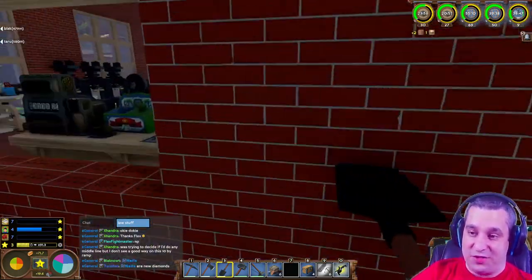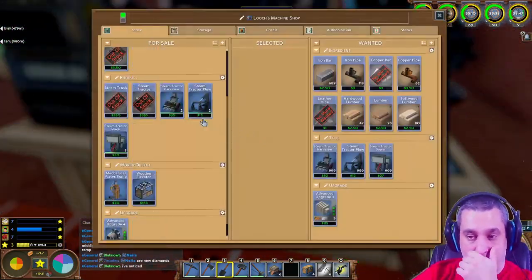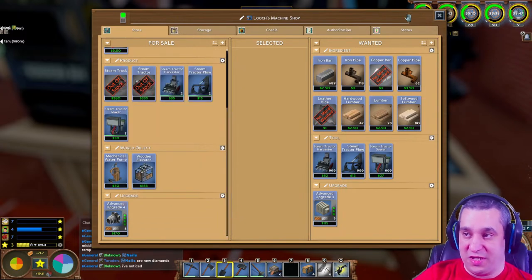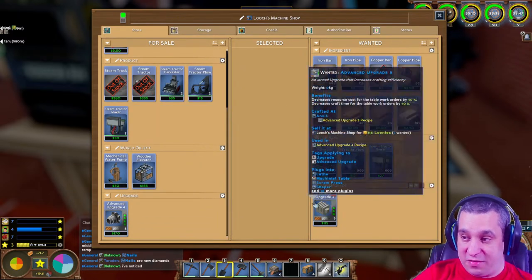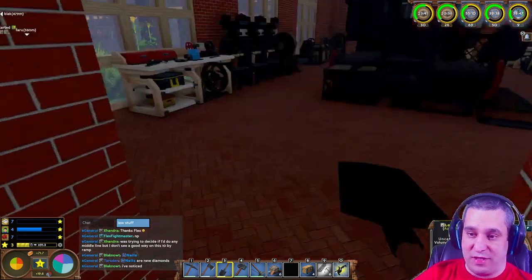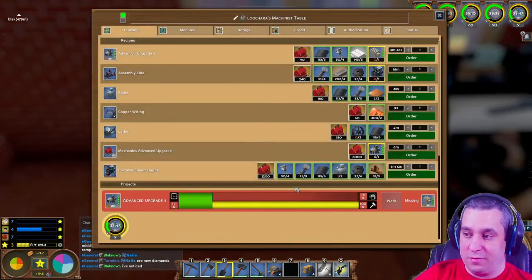Now there should be AU4s available - there are six here. If you have AU3s you can sell me your threes and grab whatever fours you need. If you don't have AU3s, you can just come buy the fours directly - that's how it's meant to be.